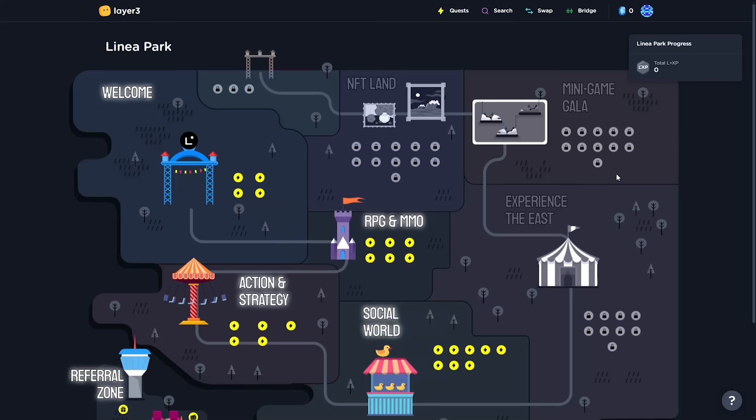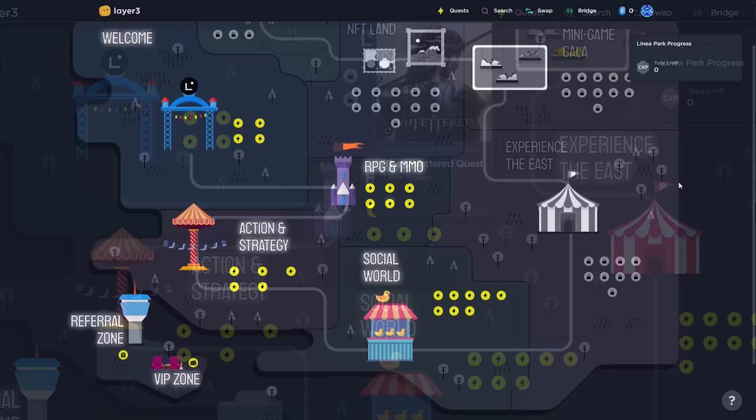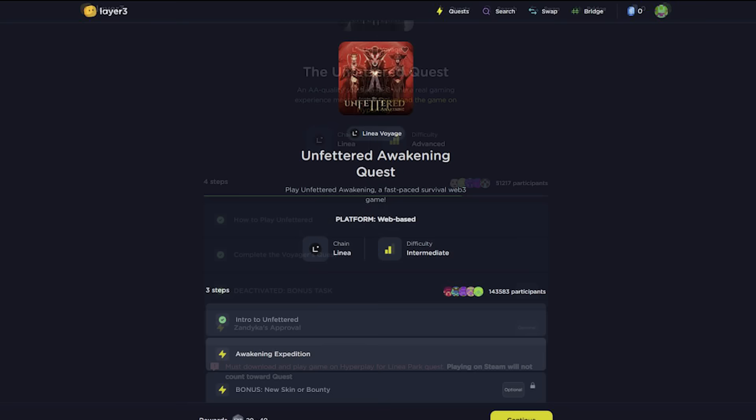Linea Park is a great example of how projects will guide people through their ecosystem. There are tasks for people to do so they can explore games and dApps. For example, if you go to their Unfettered quest, they give you information about the game and then comes your quest. Once you've completed it, you get rewarded with LXP. Not every project has such an in-depth guide like Linea Park — in fact, the majority don't — but a lot of them do have ongoing tasks that reward you with XP, points, or NFTs on the platforms. It's definitely worth doing them.